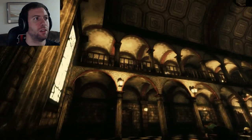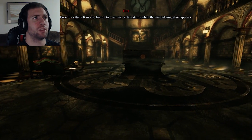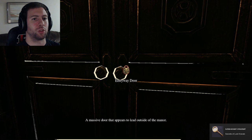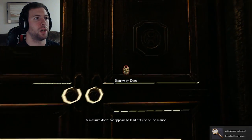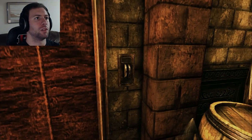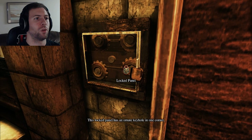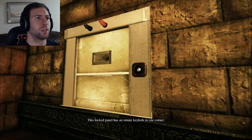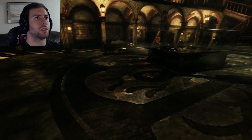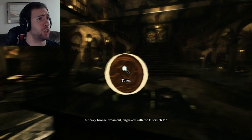Well this is creepy. Press E or left mouse button to examine certain items when the magnifying glass appears. Massive secrets of Lord Craven — okay, that door leads outside, it's where we should be going. What is this? Looks like a fulcrum for a missing lever. There's an ornate keyhole in one corner, so we're missing all kinds of stuff. There's a document in here — a token, a heavy bronze ornament engraved with the letters KM. Craven Manor, perhaps.